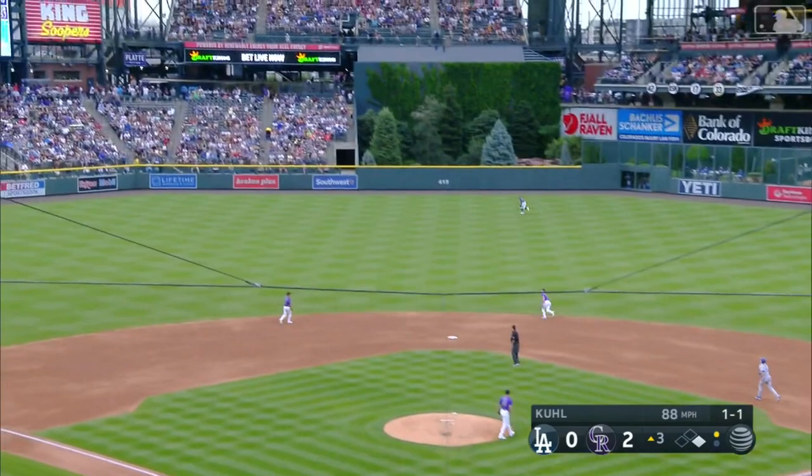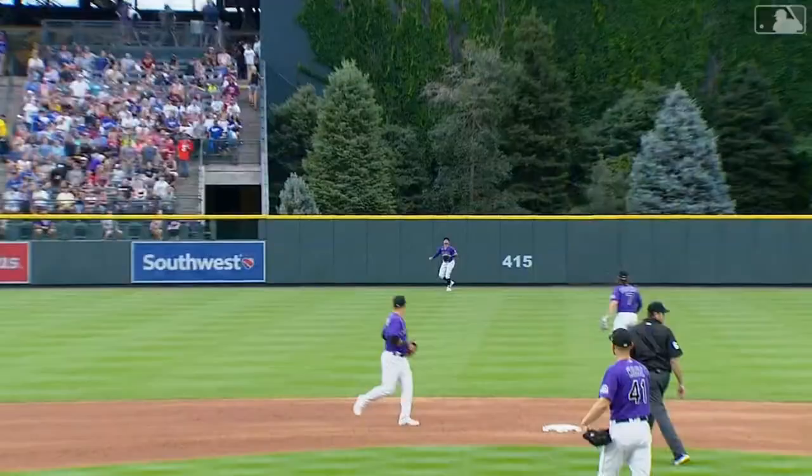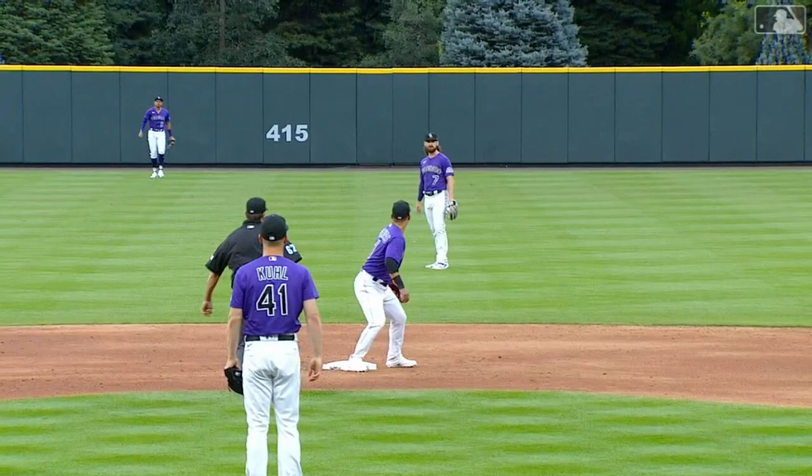Thompson lifts this to center field. Dazer retreats, he'll get behind it. Lux tagging up. Throw on the way. Oh! In second base. Arm strength from Yonatan. He gets it all the way in the air. It really boils down to Iglesias. Very smart.